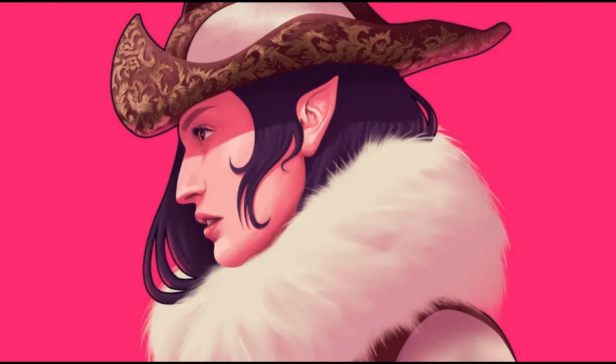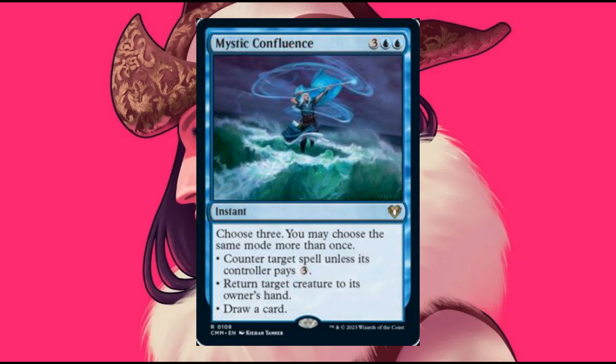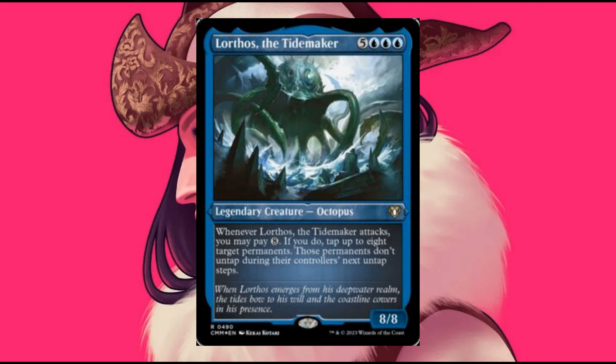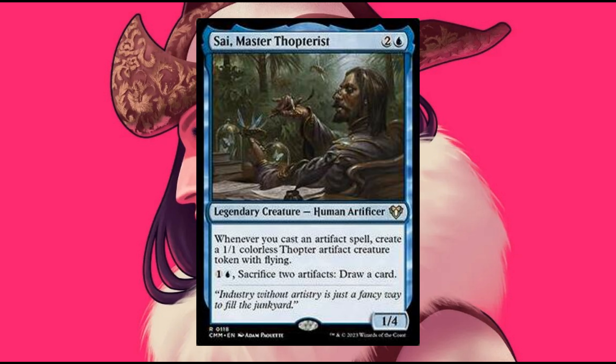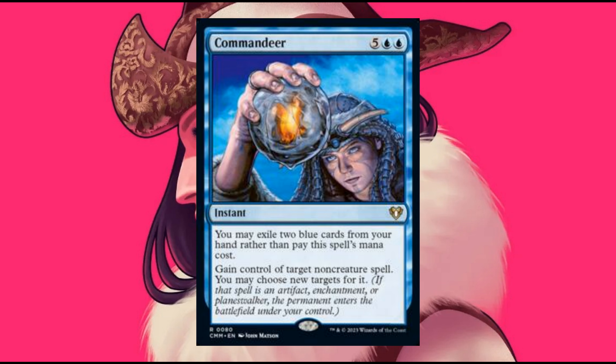More reprints for Blue: Mystic Confluence, Aminatus Augury, Lortus the Tidemaker, Torrential Gearhawk — which was downgraded from Mythic to Rare — Psy Master Top Tourist, and Commandeer, a nice reprint from Cold Snap.